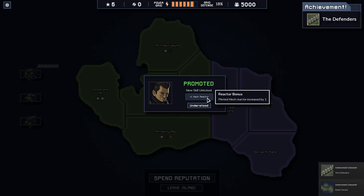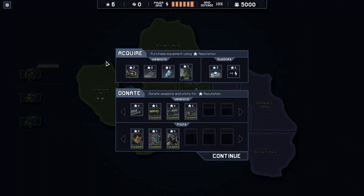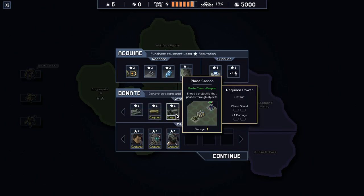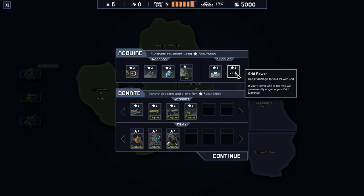Continue. Piloted mech's reactor increases by one — very nice. Plus one mech move is nice, plus two HP is nice. Region secured, spent reputation. Now this is the interesting stuff. The face cannon has a face shield upgrade and plus one damage; this one has plus one damage and another plus one damage. Spartan shield bash — the enemy flips in its attack direction — interesting. A reactor core and a grid power.